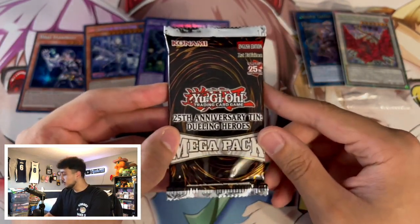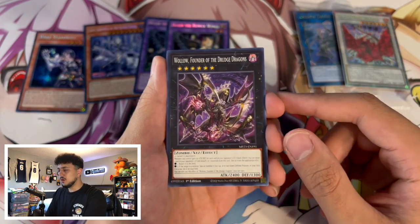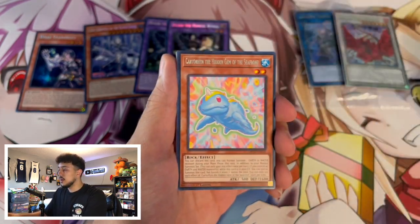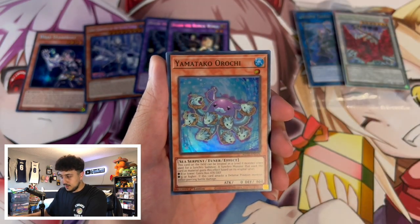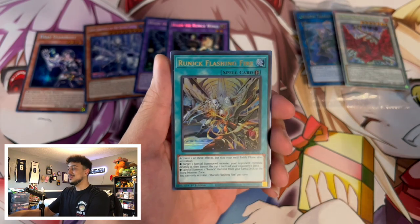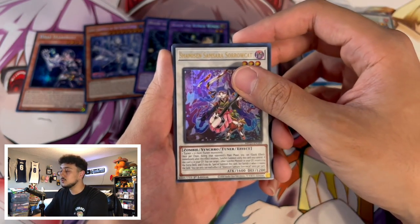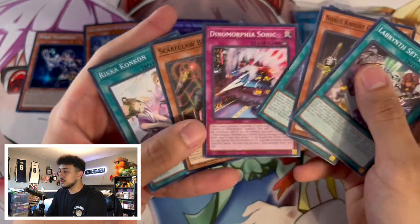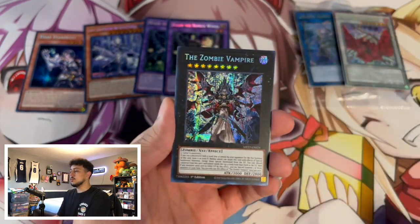Last pack! Let's see what we can open. Seeing Wallow as a common is pretty weird — I feel like the super rare was just the perfect rarity for that. DD Griffin is actually pretty cool here. Decisive Battle, and some rare with a really long name. We got a super rare — Yamatako Orochi. And then Runic Flash and Fire — another one! We're pulling doubles: doubled up on Hugin, doubled up on Flashing Fire, and now this too. There's only two tins! Alright, two secret rares — let's make them count.